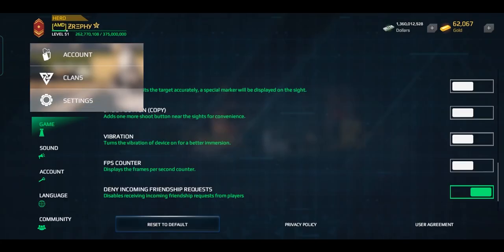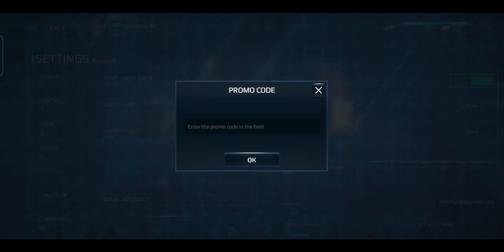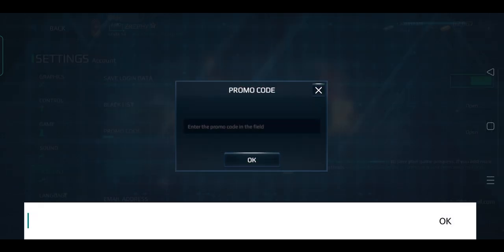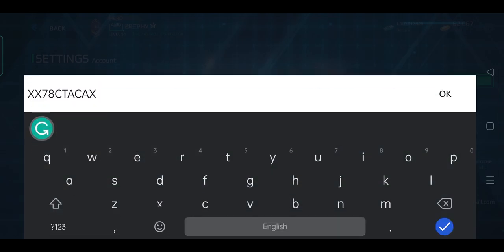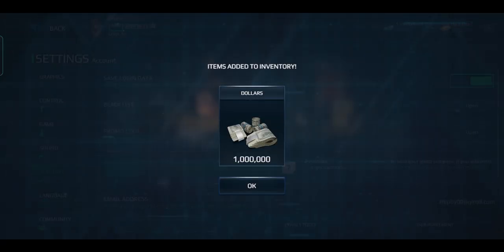To use a code, go to the Settings and then click on Account. You should immediately see the promo code section underneath the blacklist. Click the Open button, then type in the code in the input text box. If you enter the code correctly, you should receive the items within that code. Keep in mind that codes could have limitations, so keep an eye out for developer announcements and use the code immediately after acquiring it.